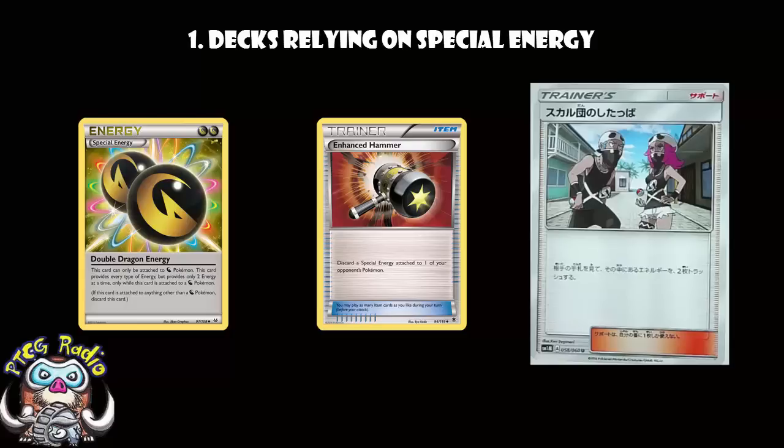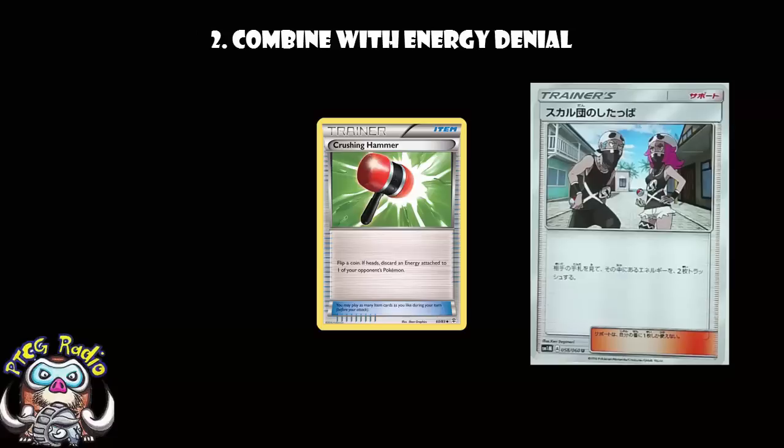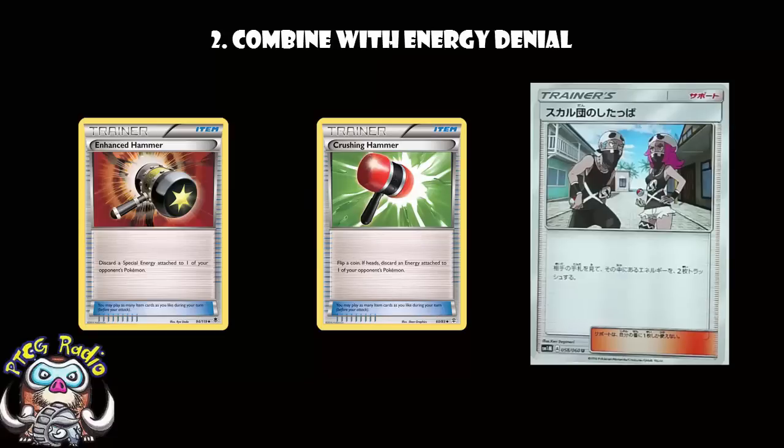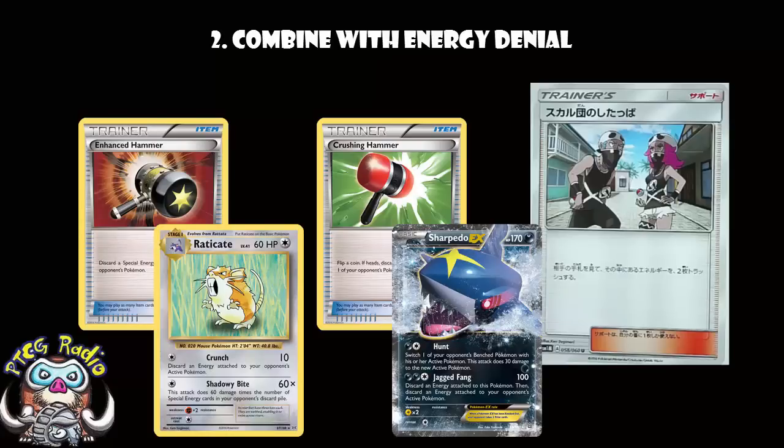The second example of where this could be a very good card is where you combine it with Hammers generally. So you play a deck with a whole bunch of Crushing Hammers, a whole bunch of Enhanced Hammers, and maybe even use an attacker like Raticate or Sharpedo EX, which get rid of your opponent's energy. The basic theory here is: I'm discarding all your energy off your active, which means you are in a real hurry to be attaching from your hand every turn. So I'm going to play Team Skull Grunt to discard it from your hand so that you don't have energy on your Pokemon and you don't have energy in your hand to attach.